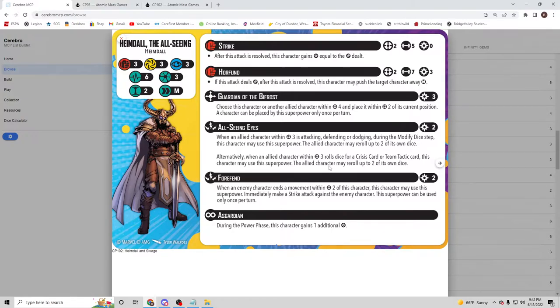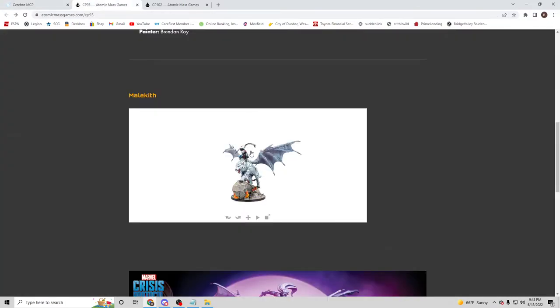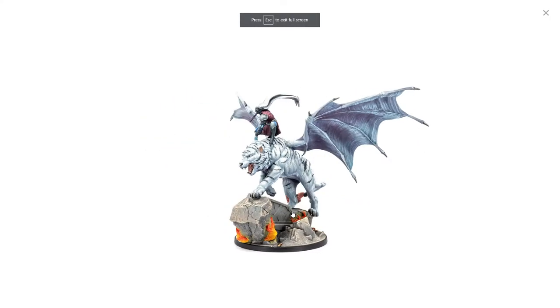From Shadowland Daredevil we got a great model, a really good Nick Fury, then Elektra was a pile of garbage, then Black Swan who's really good, then another bad release. My biggest fear is Malekith — with this release we're going to get Heimdall and Scourge as well as Malekith, which is a gorgeous model.